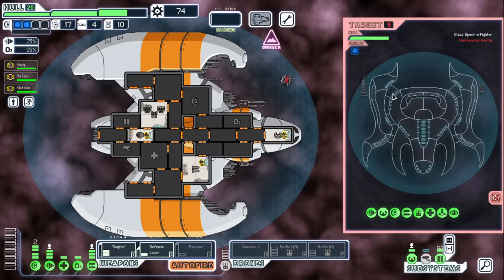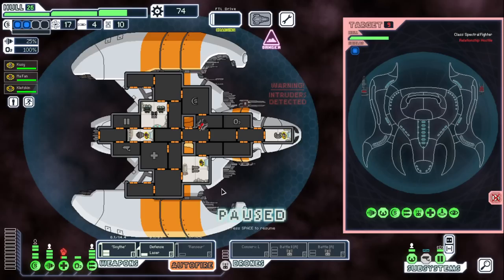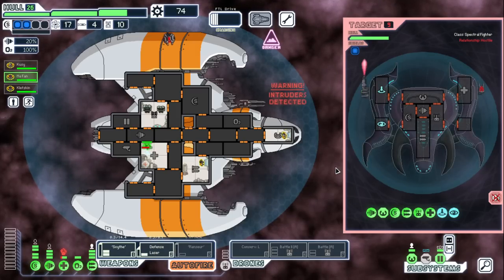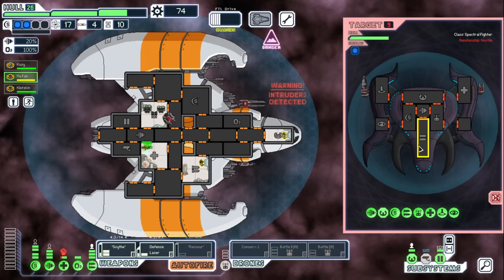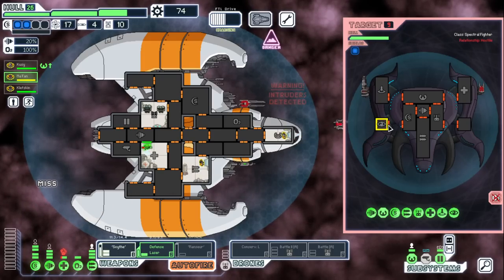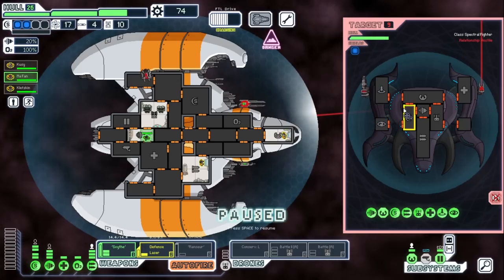They can't hurt us so no drone required. They only got — wait, they boarded us. In the med bay — a ghost phantom. Okay, we just wait. Really hoping we can unlock some new ships. We still have a bunch of old version ships we don't have, but I'd like to see some new stuff too. Fire the laser and do something like this.